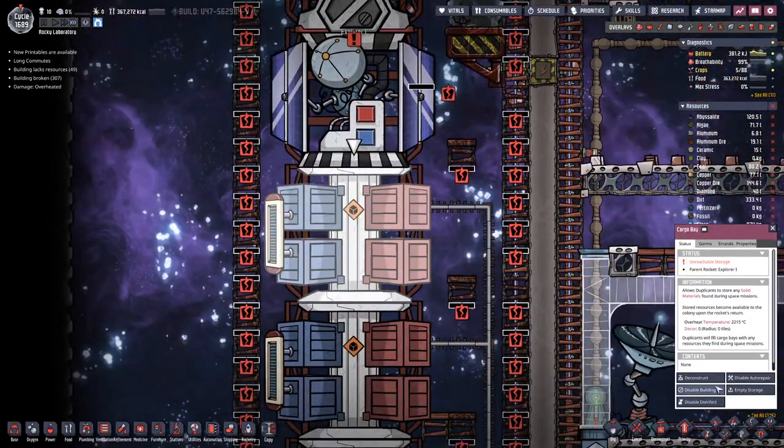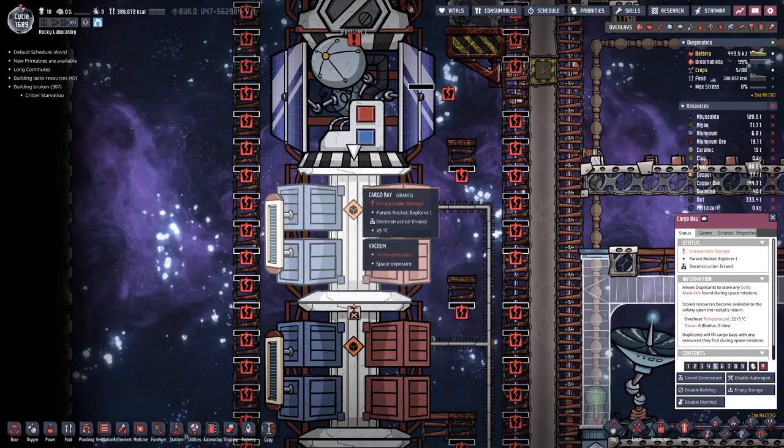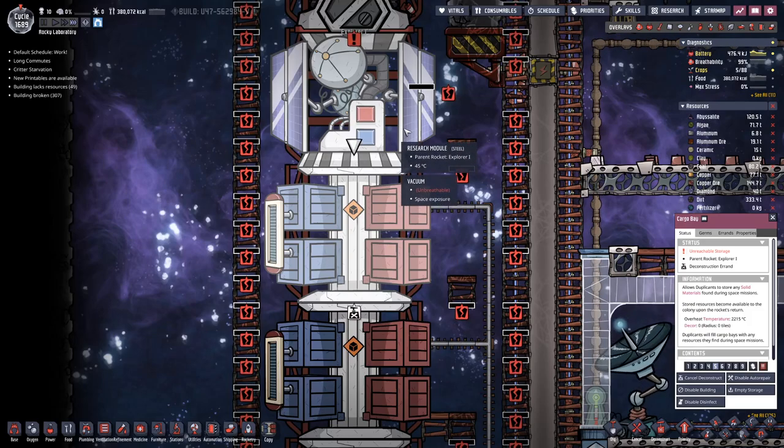In that case what we will do is deconstruct this cargo module and replace it with a research module. Then we should be good.